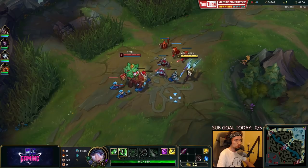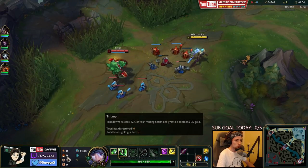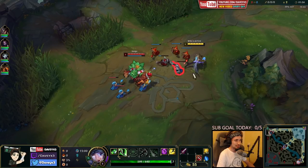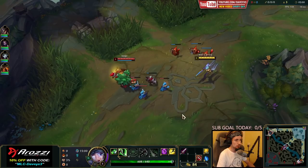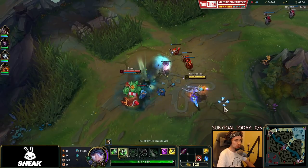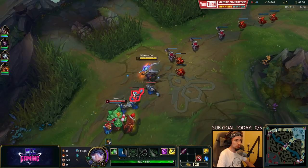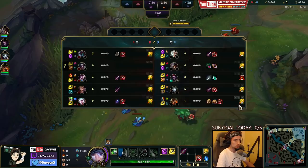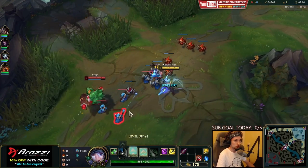For the setup, I always recommend the same setup: Conqueror with Triumph, Alacrity, Last Stand, Magical Footwear, Cosmic Insight, City Scaling, AD, and Armor. I'm picking armor specifically in this game not because of Maokai, but because the enemy team is full AD — they have a Yasuo mid and a Kain jungle. Absolutely no reason not to go armor this game.